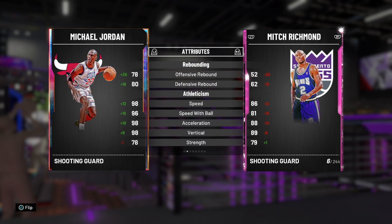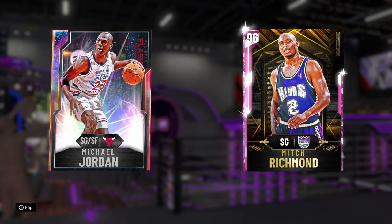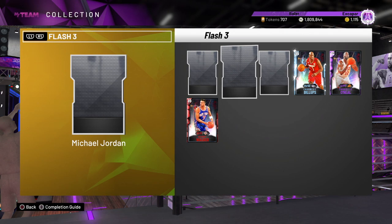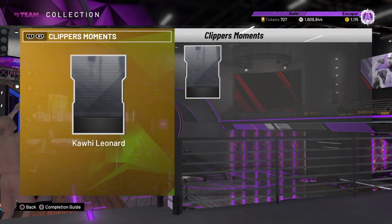Jordan has a 98 speed, 96 speed with ball and 98 acceleration with a 99 lateral quickness. He can dunk on everybody, play great defense, and shoot threes and playmaker well - there's nothing the card can't do. It's crazy that we have three cards I believe are better than him.